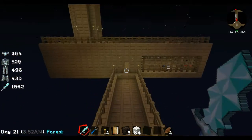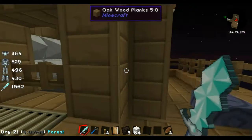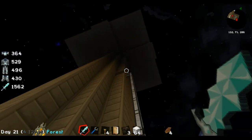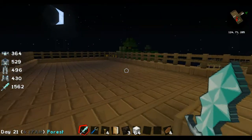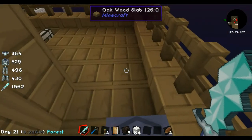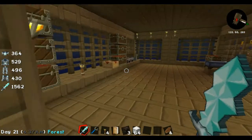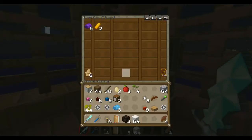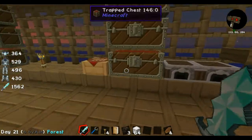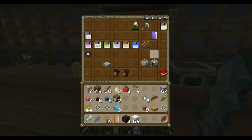Somebody suggested — saved my life — that if I went up and put some more iron spots so I could kill some of these guys higher up, there was a chance of getting better drops. Some of them are dying up there and it's pulling in the loot, and then some are falling down here. We'll wait and see — this is all going good.